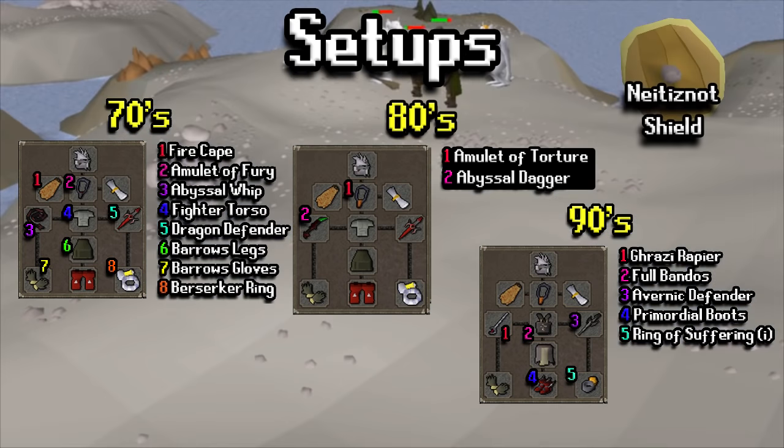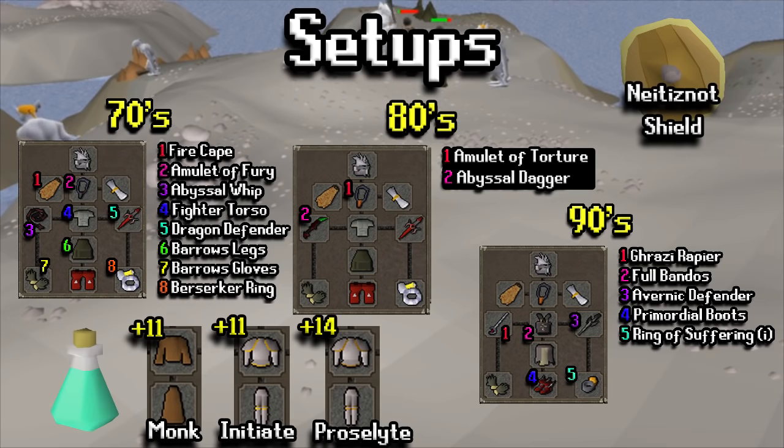There are a few changes you can make. The first is that you can replace the defender with a Neitiznot shield — this will take down the range damage you take from Ice Trolls that throw rocks, dropping it from a 6 to a 2. If you feel like you're using too many prayer potions, you can switch out your plate body or plate legs for prayer-boosting gear sets. I'd recommend just switching out the plate body, but it is up to you.